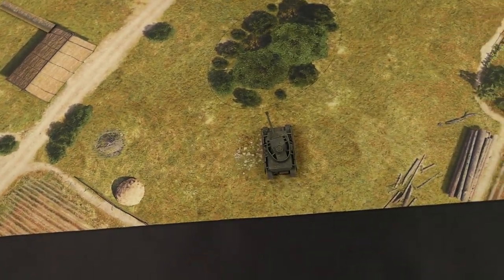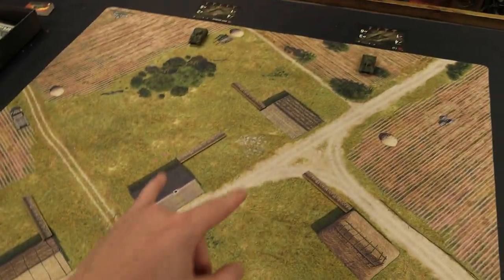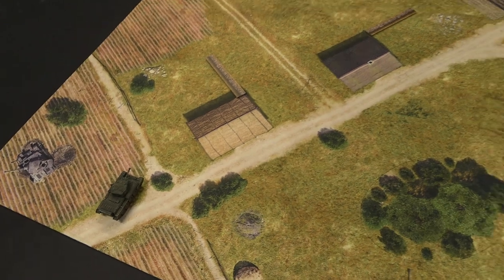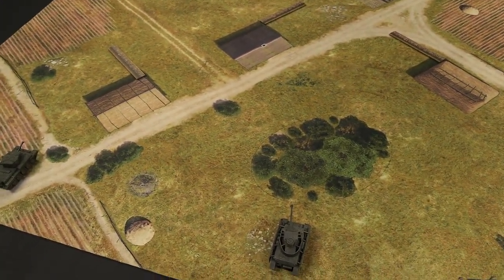You start with the lowest initiative having to move first. Pretty much every round is going to go: the Panzer IV moves first, then Anthony will choose either the T-34 or the Sherman, and then I'll move the Cromwell. Then we'll start shooting — Cromwell first, then both of Anthony's tanks, and then my Panzer IV will fire. In the shooting step it goes with initiative, but it goes from high to low. So not only does the Cromwell get to have a more advanced position, but it gets to fire first, potentially doing damage on its opponents that they can't respond to.